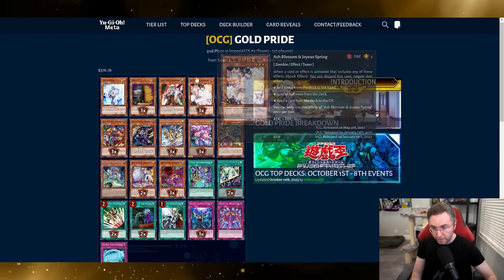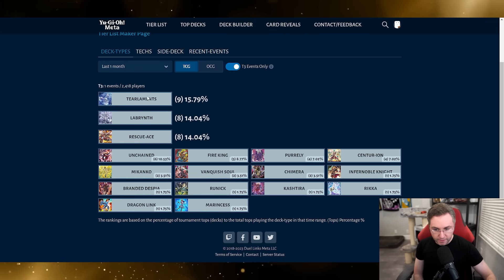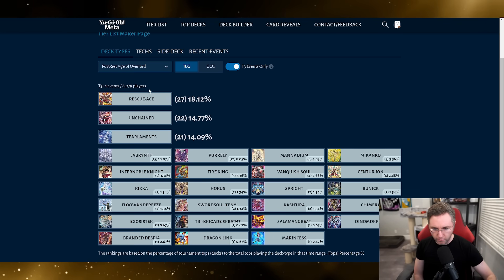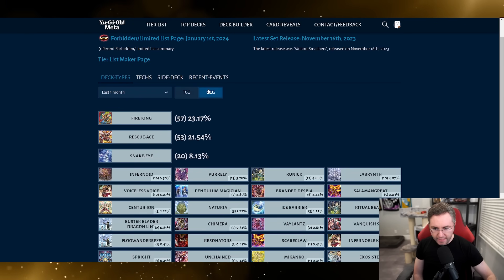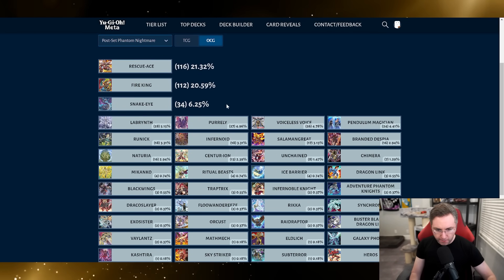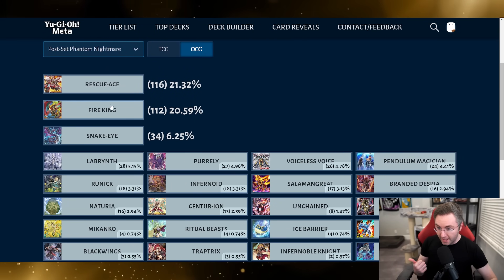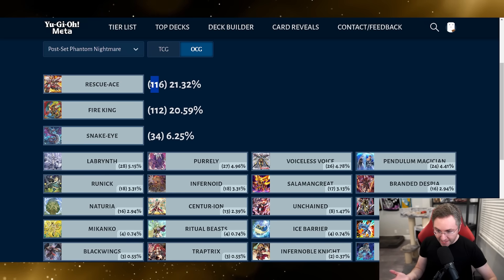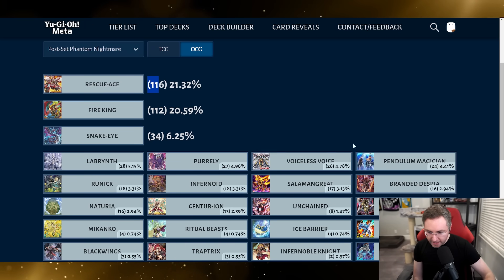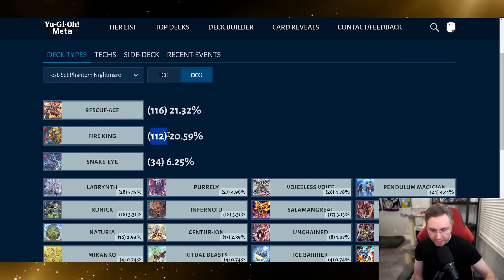If we check out the tier list real quick — this is the past month of TCG. Tier three events only looks like that, but that was just one event. Going post Age of Overlord, past four events, looking like that. And the OCG past one month — anything you're looking forward to? Let me know. Voiceless Voice, Infernoid support, Fire King, Pure Snake Eye, Rescue Ace, Labyrinth cards, Purely cards — it's like a whole new meta awaiting us very soon.